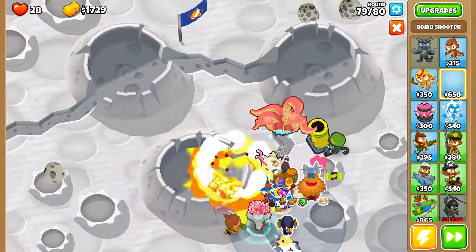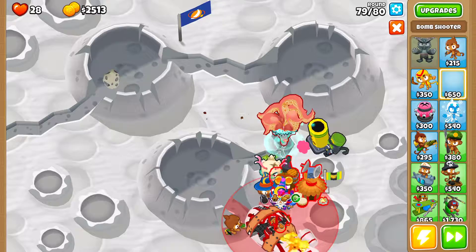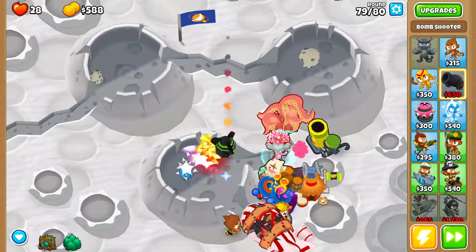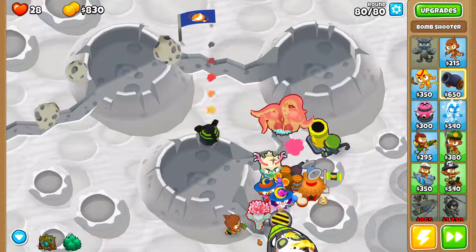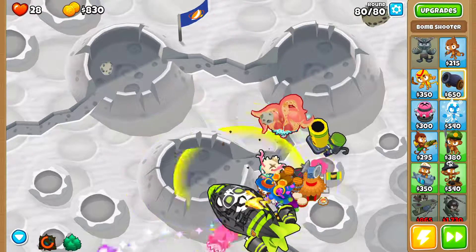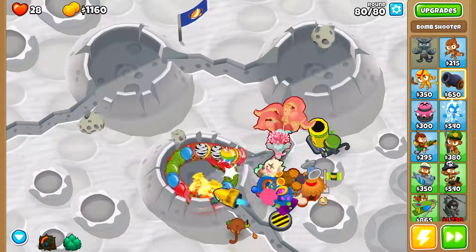For round 80 just to finish it off, I'll get a 0-3-0 Bomb to do a little bit more damage especially to the BFBs. I'll also use Brambles from Obyn to do a bit more damage, and that should be enough for the BFBs. I hope you guys enjoyed — see ya, bye bye!